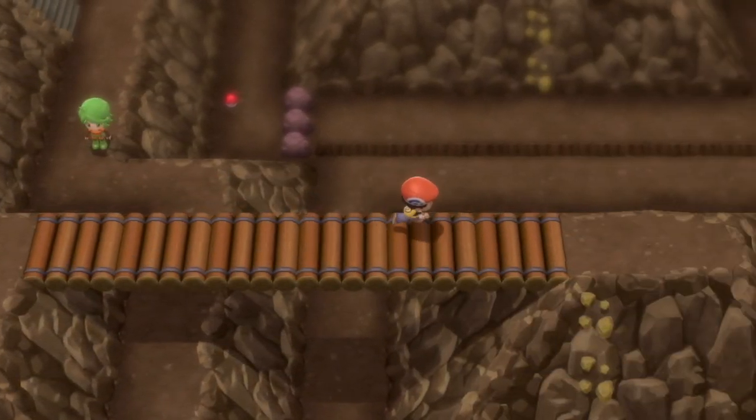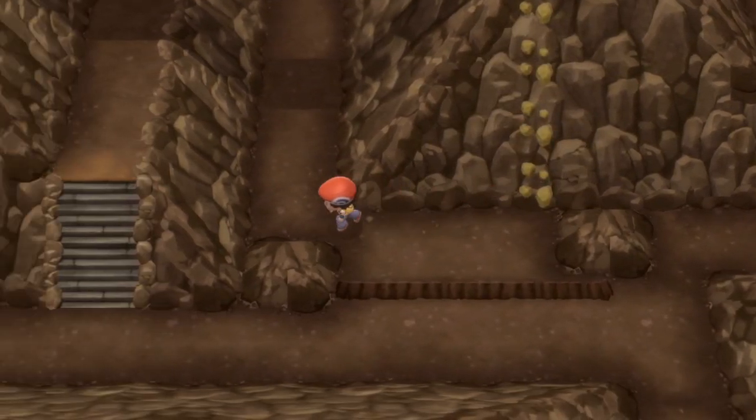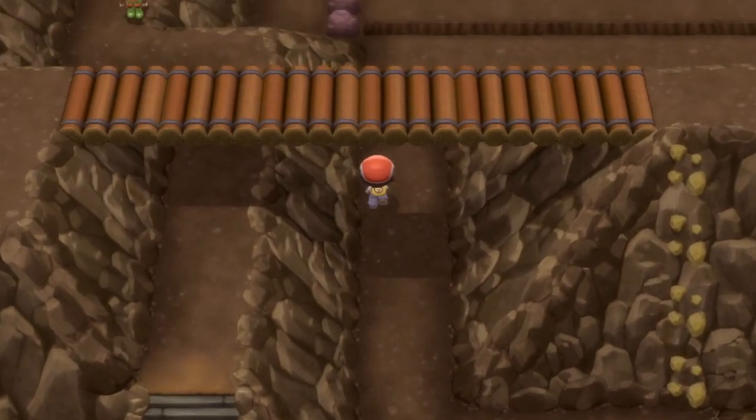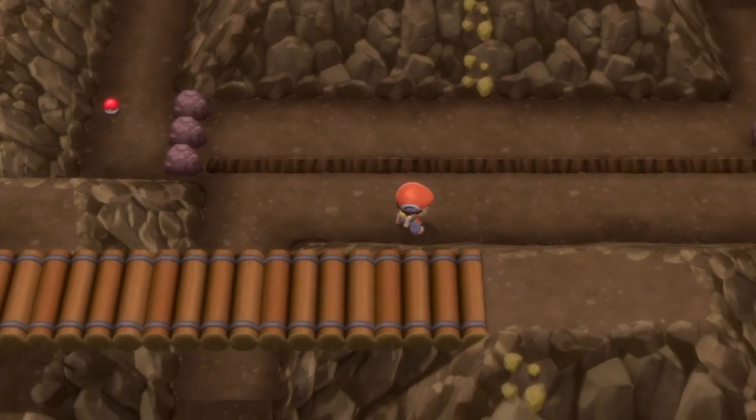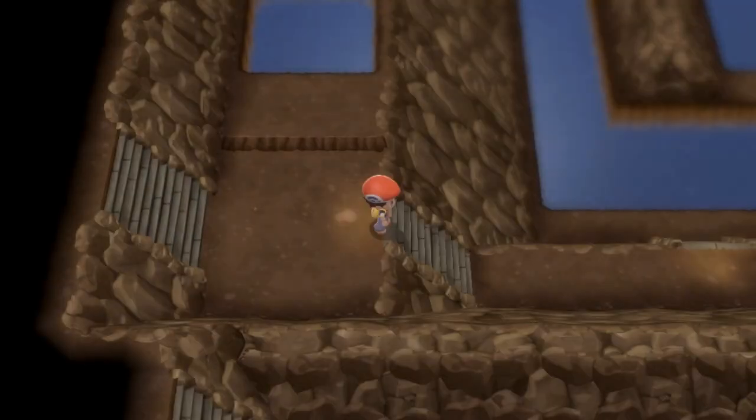Head down the stairs, then over the bridge and down that rock slide. Circle around and head on up, then head to the right to this karate dude who you'll need to beat. Then go down the stairs, down the stairs again, and down the stairs again to the water.